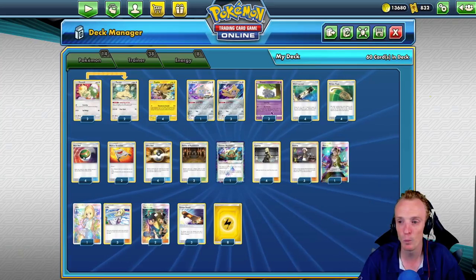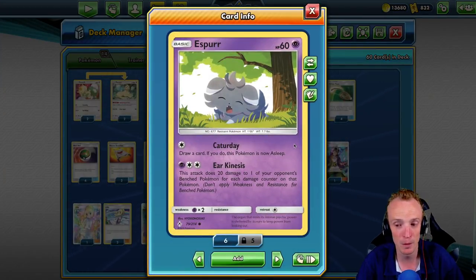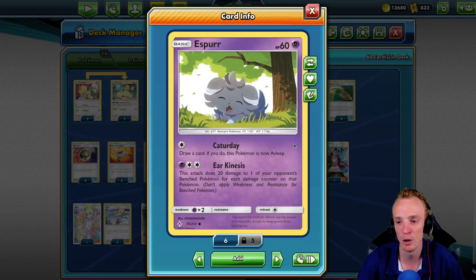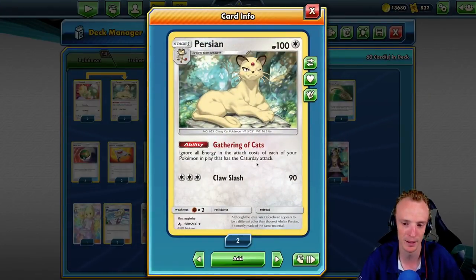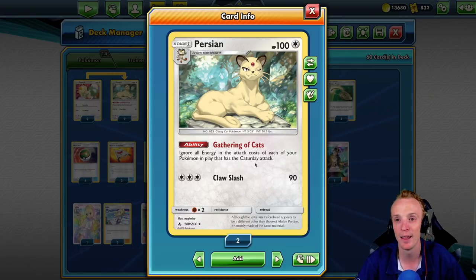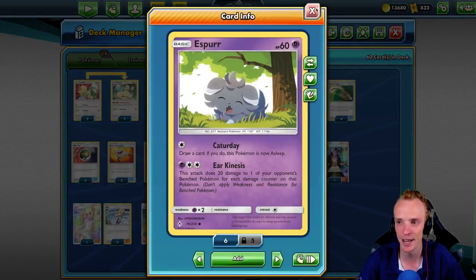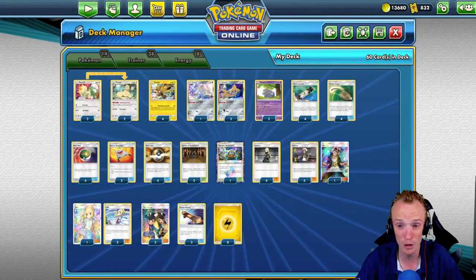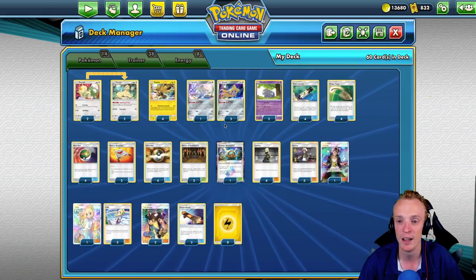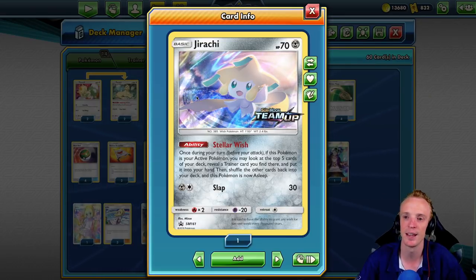We cover that weakness with the Espeon here. The Eekinesis does 20 damage to one of our opponent's bench Pokémon for each damage counter on that Pokémon. This is really great because we can pay for it using the Persian with the Gathering Cats ability, which ignores all attack costs for each of our Pokémon played with the Kataday attack. A lot of the Pokémon cards in this deck have actually rotated — Jirachi was our consistency card to get this deck up and rolling.